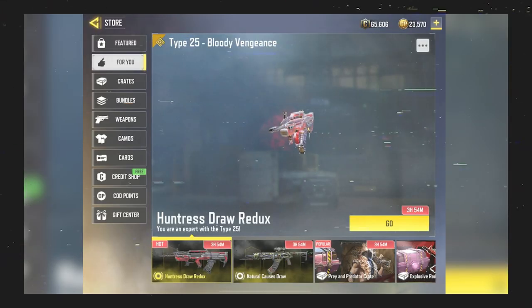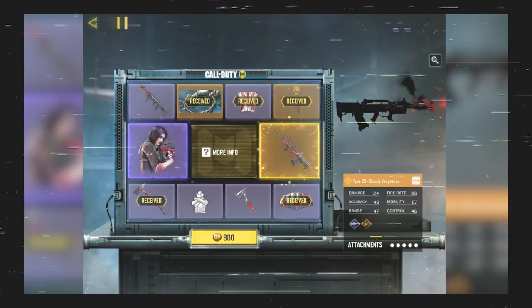The Type 25 is actually one of the only guns in the game that I don't have a legendary skin for. When the Huntress draw came into the game, the Type 25 wasn't very good, so I wasn't going to buy it. But fortunately, we have the 'For You' page of lucky draws that brings back draws you didn't buy before, so we now have the opportunity to get it and I do have a legendary gun skin.